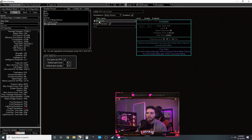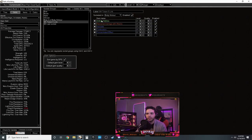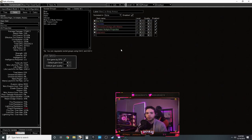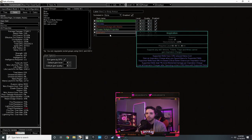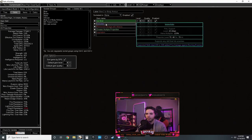Body armor has a five-link totem setup: Artillery Ballista with Elemental Damage with Attacks, Emulate, Combustion, and Precision. Because the totem does fire damage, if it ignites an enemy Combustion reduces their fire resistance by 19%, which also affects your Blast Rain. While clearing you won't have Combustion but you'll be using Ice Shot instead. The last socket is Precision. If you only have a four-link just drop one gem and put everything in available sockets.